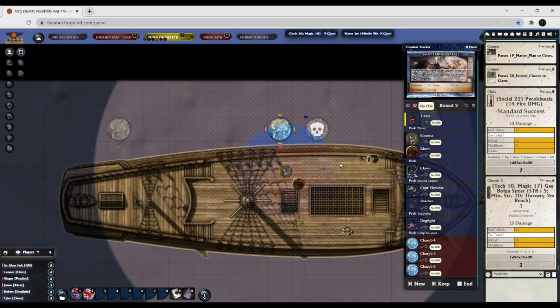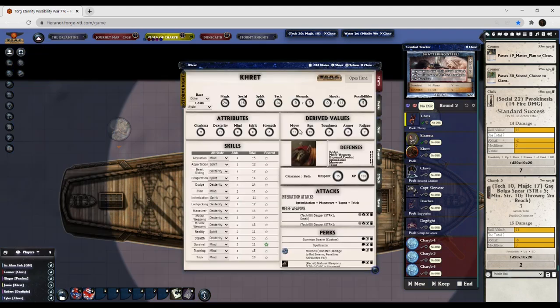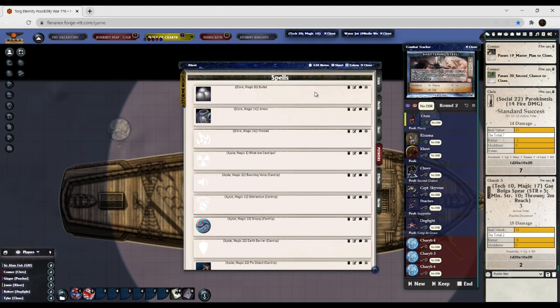Kret, since this is your first action in the combat, you are about six meters away from one of these carobs. Do you want to hit the one closest to you? What do you want to use? You have fireball and armor as your regular spells, and since you're still in the Aisle you can use cantrips like nobody's business.